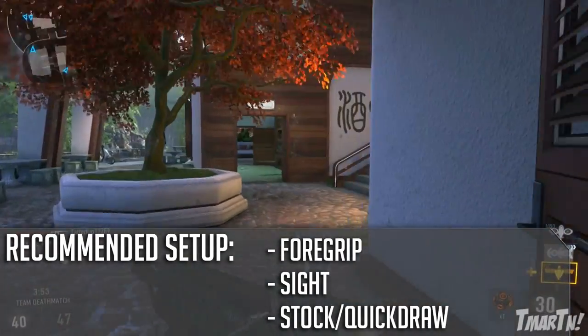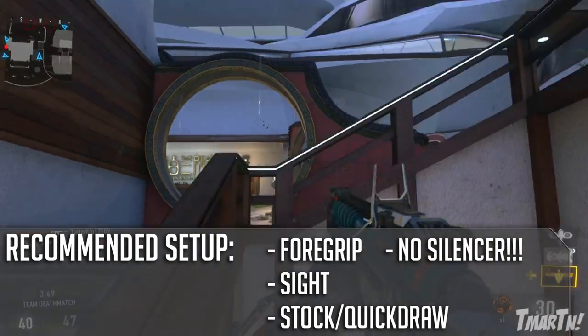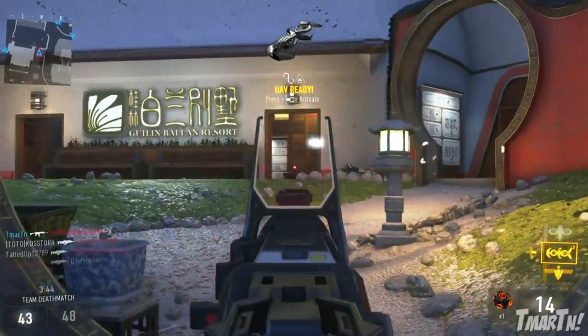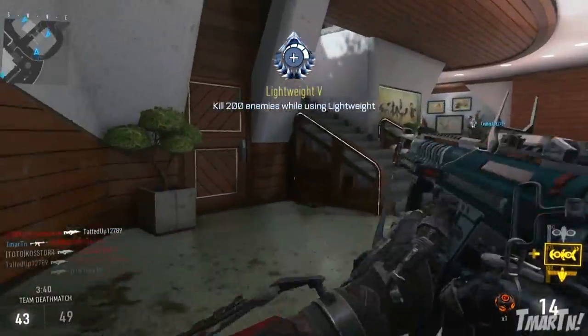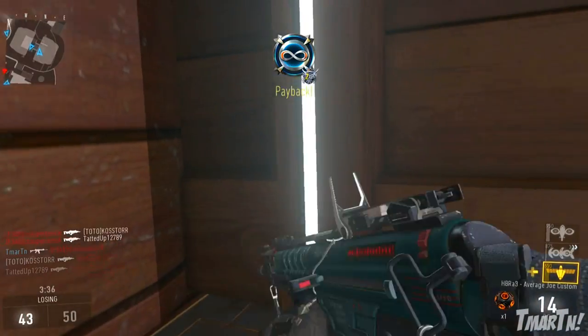My last bit of feedback is I highly discourage you from using the silencer on this weapon. If you want to run it on the BAL or a few of the other assault rifles, it's better there. But with this weapon it's meant to be high damage, and if you run a silencer and reduce its range, you're taking away what this thing was meant to do. So I really don't think it's that effective on this weapon.